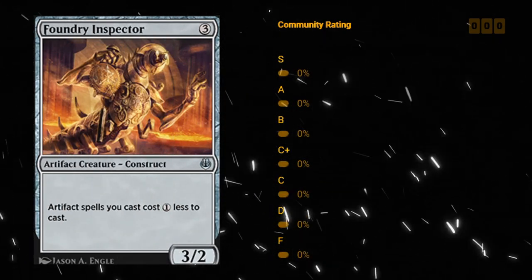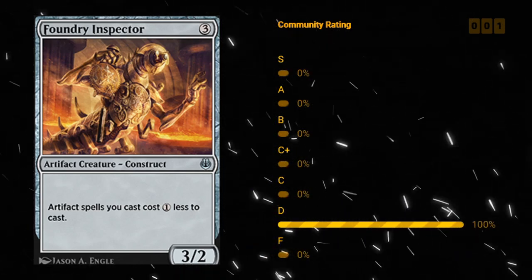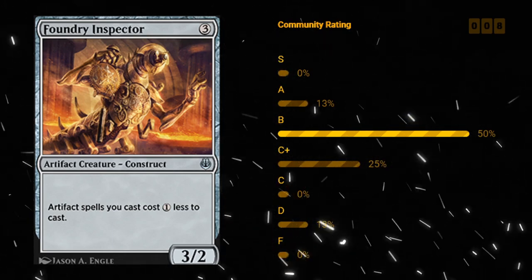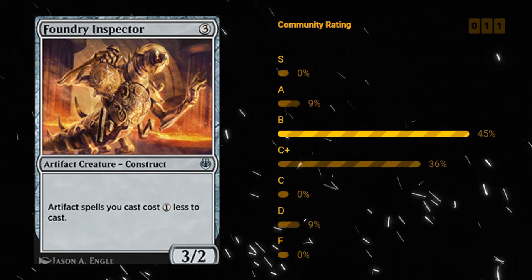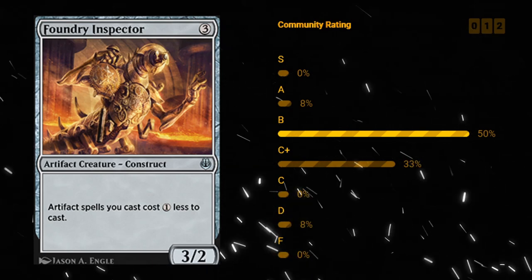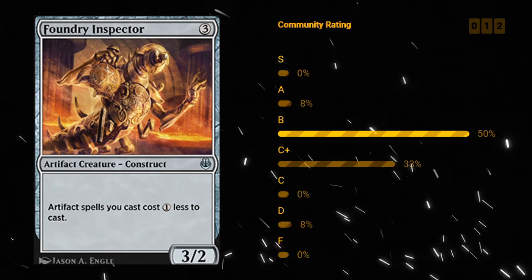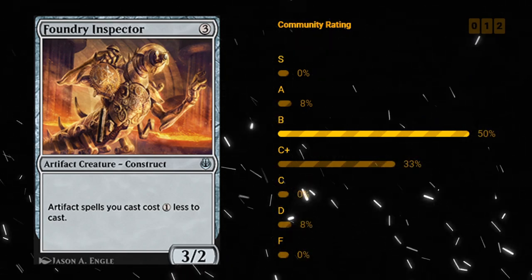Foundry Inspector — three mana 3/2 uncommon artifact creature Construct, saying artifact spells you cast cost one generic mana less. Foundry Inspector goes nicely into any artifact-heavy deck, and of course also discounts vehicles. Especially powerful in Improvise-heavy decks that want to play a ton of artifacts and quickly get on the board. I like a B for Foundry Inspector — and three power is also perfect for crewing a lot of different vehicles since you don't often want to attack with the Inspector itself.